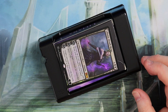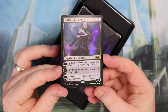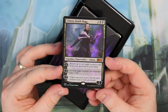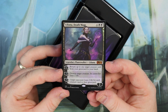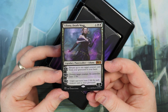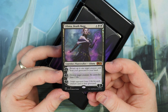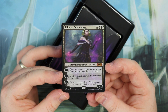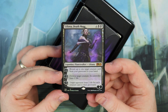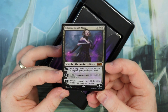You get a lovely premium foil card — a nice foil Liliana Deathmage, the planeswalker this deck is built around. The plus one is: return up to one target creature card from your graveyard to your hand. It's a six mana planeswalker that comes in with four loyalty. The minus three is: destroy target creature, its controller loses two life. And the minus seven: target opponent loses two life for each creature card in their graveyard — so if they're playing creature decks, that could be a winner.